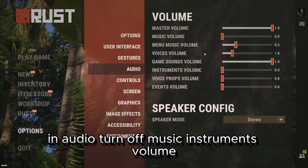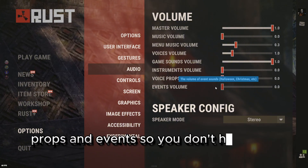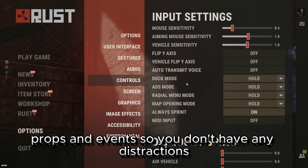In audio, turn off music, instruments volume, voice props, and events so you don't have any distractions.